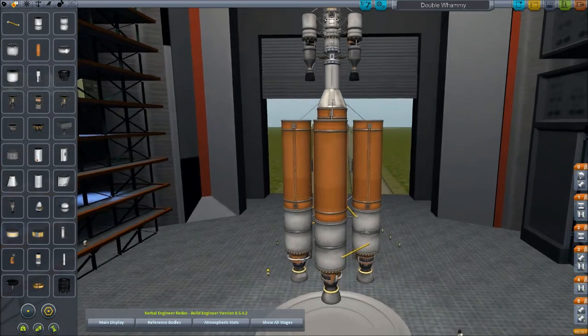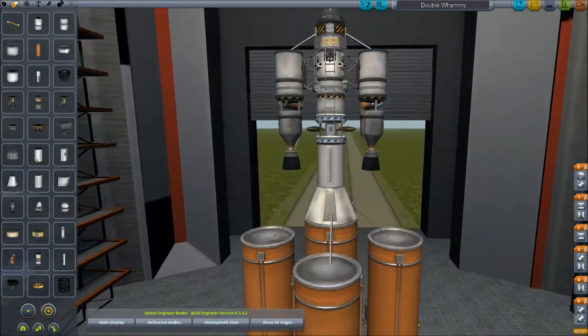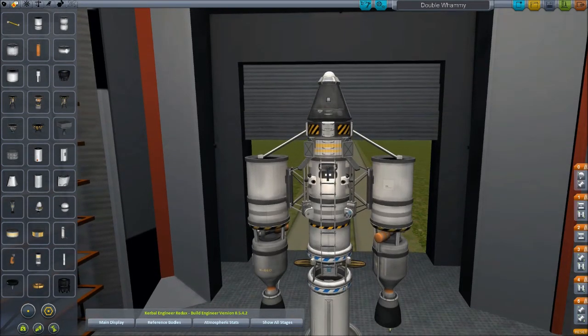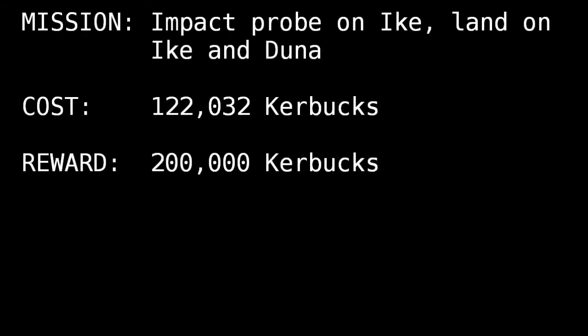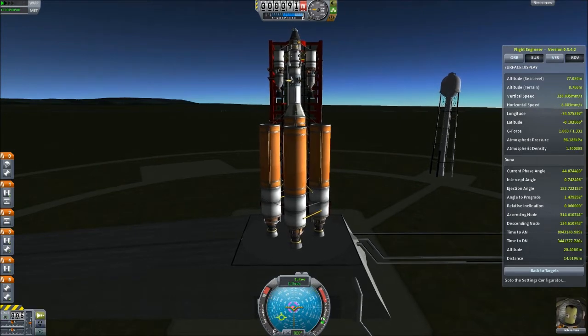Here's what we've got. This is a double whammy rocket. At the middle part here, this is Wernher's probe — we can let this loose to do the impactor on Ike. This part here is the lander that lands. What do you know? I've got the phase angle and this rocket's looking kind of derpy, so let's launch before it falls over.